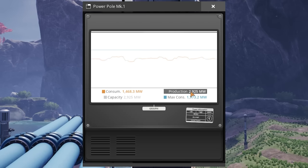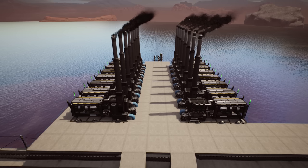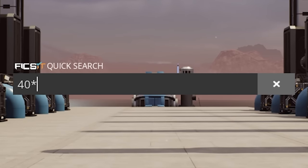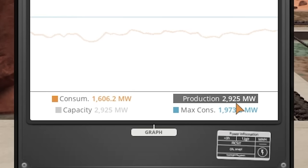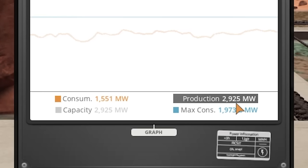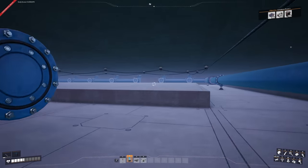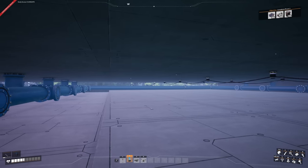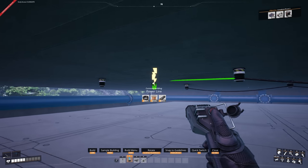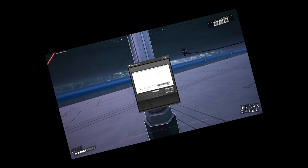So we're making 2,925 megawatts - wait, that doesn't seem right. 24 plus 16 is 40, times 75 is 3,000. We are missing one bloody generator, which means we have a cable missing somewhere. The desert one is clear so it must be in the Crater Lake - and it is. Connect this back up and now we're sitting on 3,000 megawatts. Perfect.